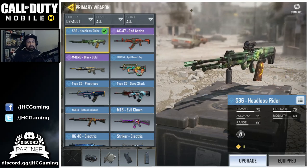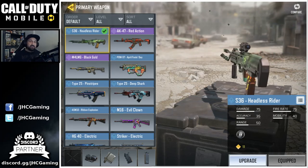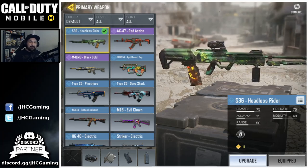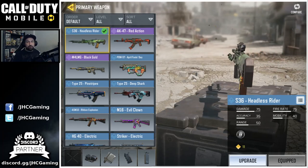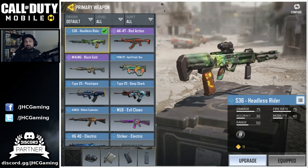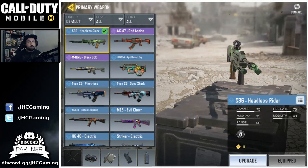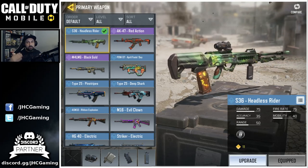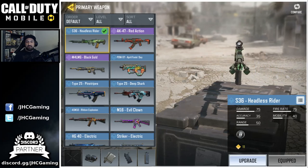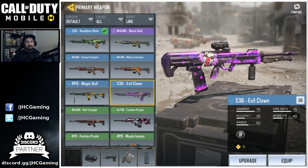At number four we have an LMG. I don't use LMGs that much, but my favorite LMG in the game is the S36 — you have to try it to understand. It's got very high damage and very high fire rate. The accuracy and range don't show much, and the mobility is horrible — you're just walking. But there are tricks: switch to a grenade when moving between points, or remove your weapon to run faster. When you know what you want to do on the map, this is deadly. This is a super nice skin that just came out on the last ID collection event.